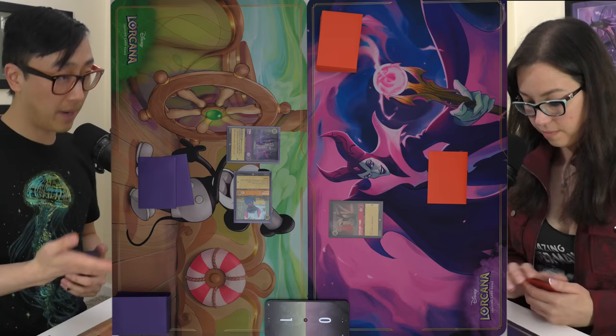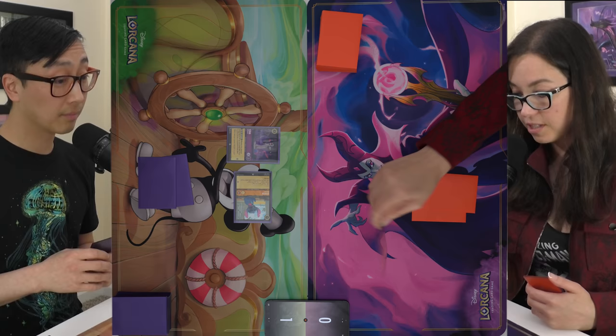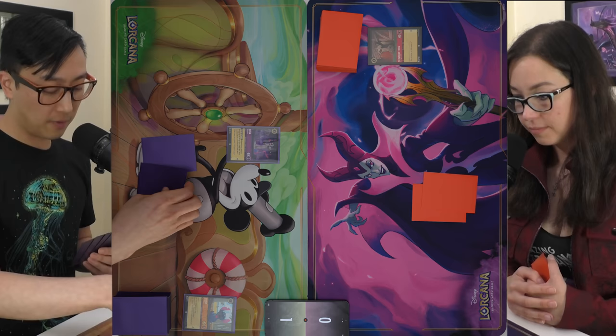I need to slow the game down, so Sergeant Tibbs is going to come after Stitch. Both to the discard. I think I'm doing all right. Another Dinglehopper goes into the inkwell. I'll pay two to play Be Our Guest — look at the top four of the deck, reveal a character, and put that in my hand.